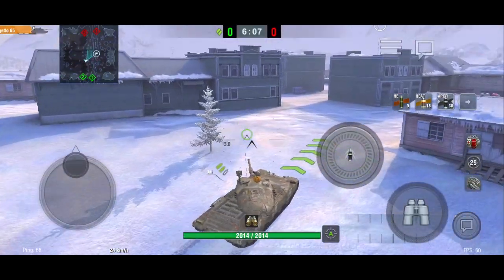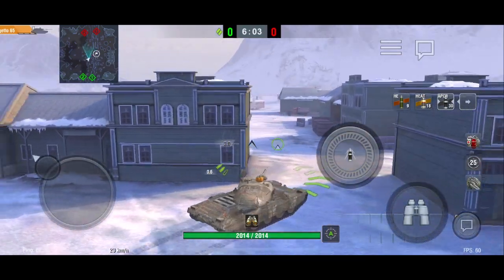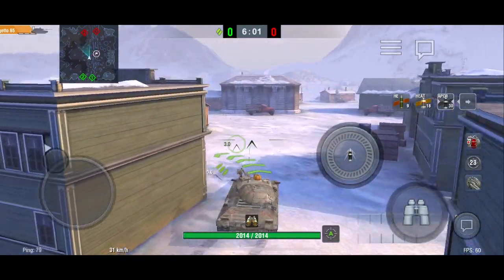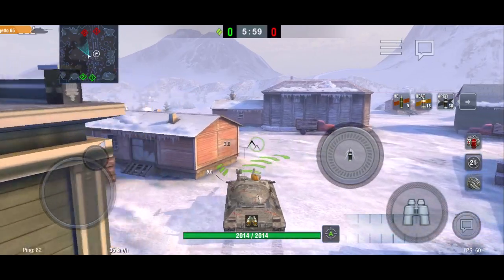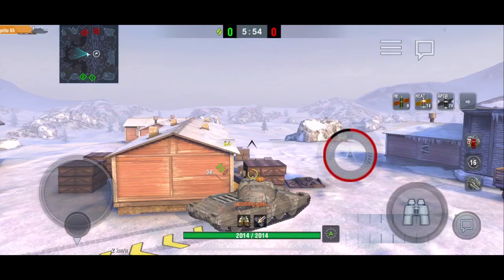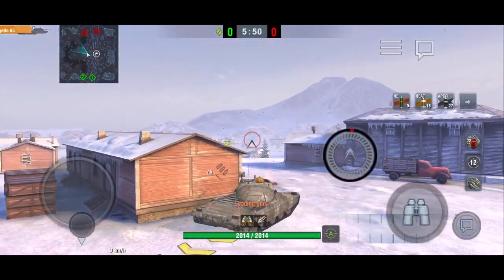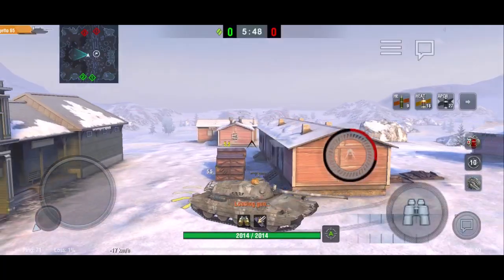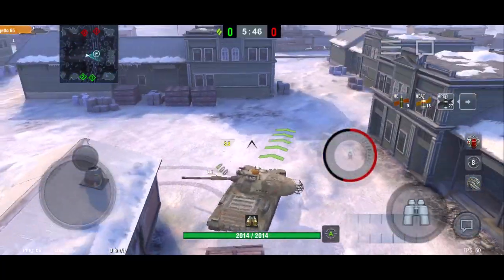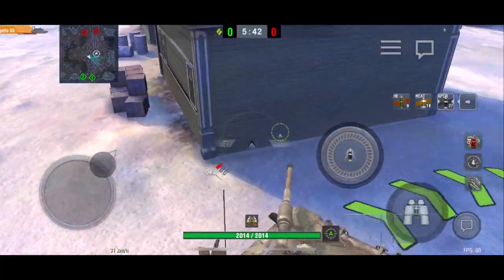Another good position at the very start of the game to get a couple of free shots is this position. It's similar to the last one — the only problem is the TDs — but you can shoot heavies or tank destroyers pushing the middle, especially those trying to play with their gun depression, as well as a couple of TDs in the back. This position is good initially: shoot and then drive off to the medium positions to play the map well.